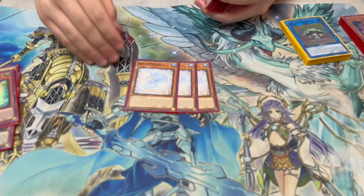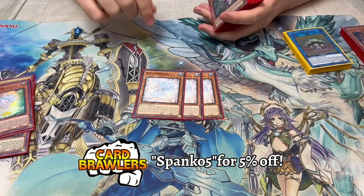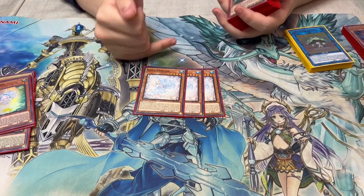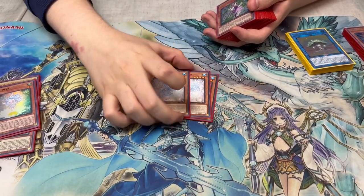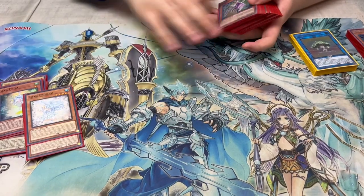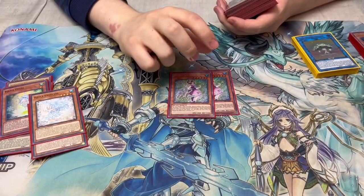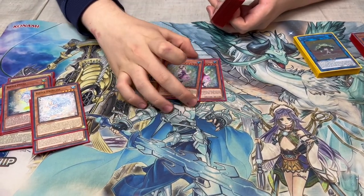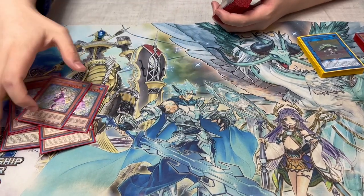Princess came out in POTE — graveyard negate, good part of your end board that's really hard to interact with because it shuffles itself back as cost so you can't chain Called By to it, and it tributes for cost so it can trigger your own stuff, or with the field spell it can tribute your opponent's stuff to negate it. For example at YCS my opponent activated Curious — I just tribute Curious for cost. Two Moving — I used to play this at three but it doesn't do anything by itself; it's a spell/trap searcher and all your spells and traps are broken and search each other, so two is fine.